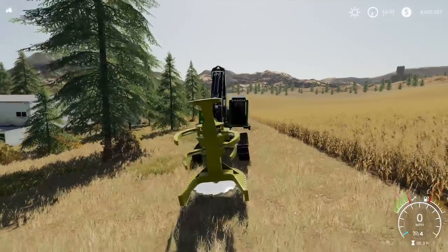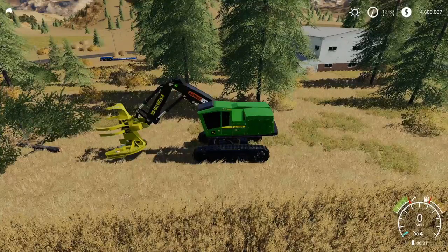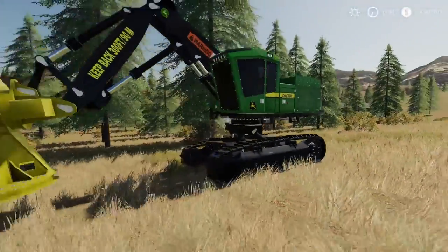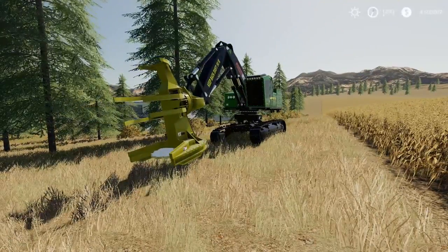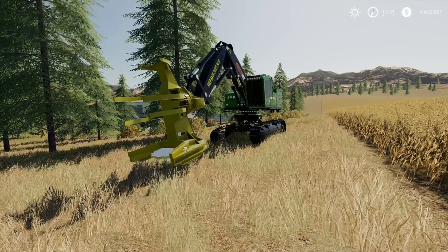These, I would assume, are going to take a lot more practice and you've got to be a lot quicker on the controls. But there you go — that's the John Deere 959M Fella Buncher by North Modding Company and Evgen Zaitsev. I hope you found this useful and informative in some way, shape, or form. If you have, give us a like. If you don't subscribe yet, please do. Feel free to leave a comment or share the video. Thanks for watching.